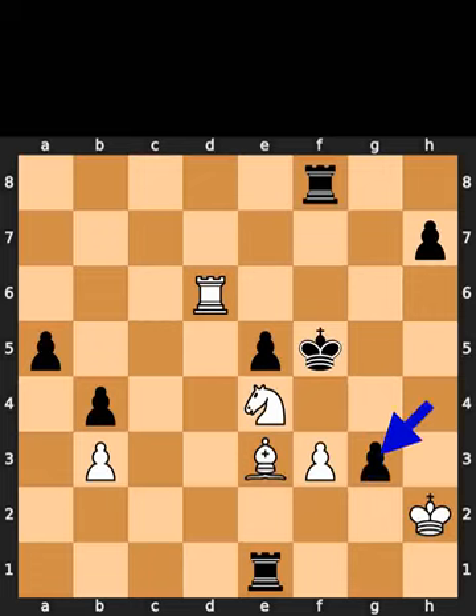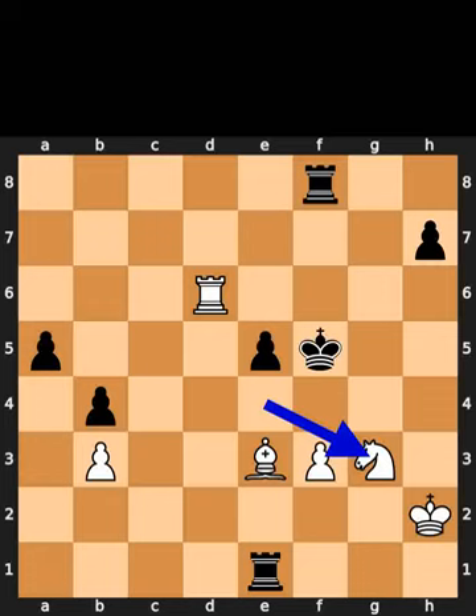White plays pawn to g4, check. Black takes the pawn en passant with check. White takes the pawn on g3 using the knight. Checkmate.